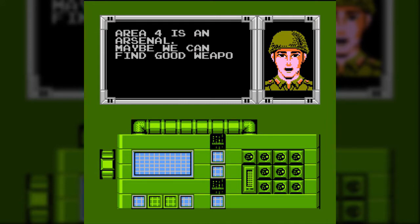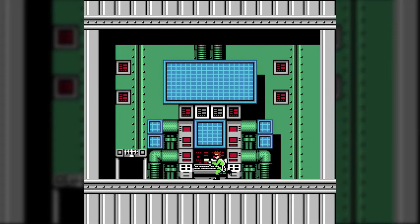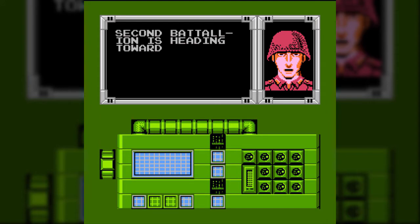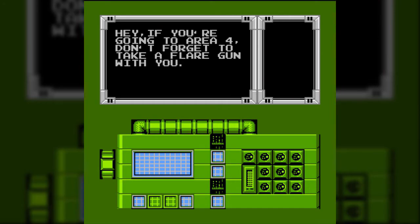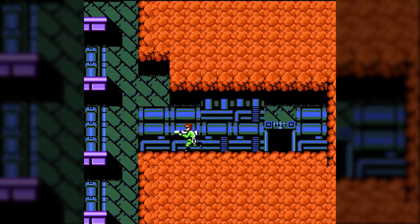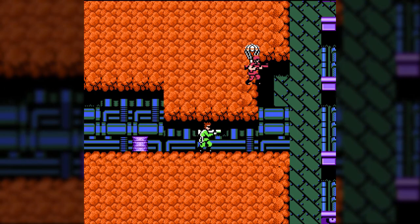Area 4 is an arsenal. Maybe we can find good weapon we can use. Oh, NES grammar — you're a wonderful thing. Second Battalion is heading towards Area 4. Hey, if you're going to Area 4, don't forget to take a flare gun with you. The farther we get in the game, the less you're going to see me using the wiretap option, because I just don't honestly find it worth it.